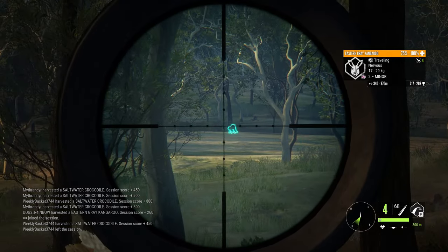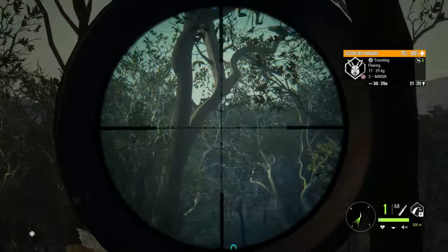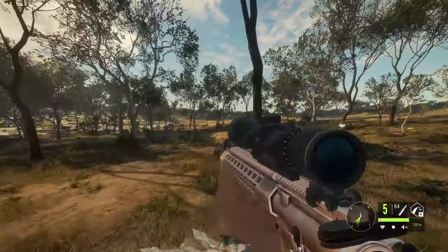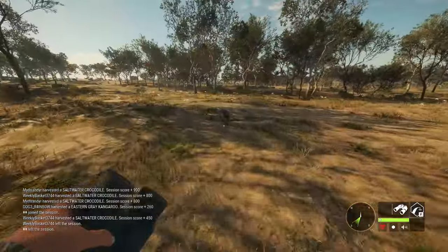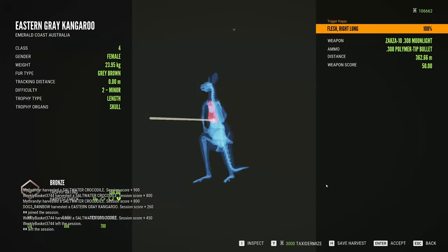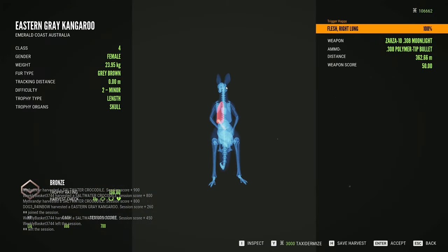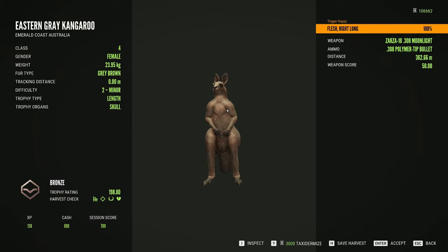Did I get him? No I did not — well, that's rough. We got two dead over there though. I guess we can try and hit that other one too — oh, shot too high. Was it me or a tree? I don't know. Let's go grab all these guys and see what they scored. Here's one of the kangaroos — I aimed right here and needed to aim even higher. That one was 362 meters away.